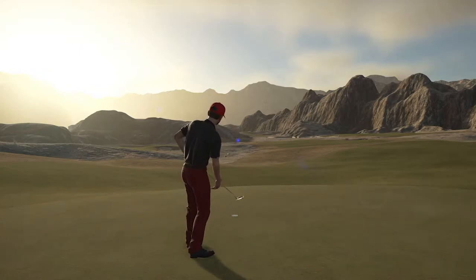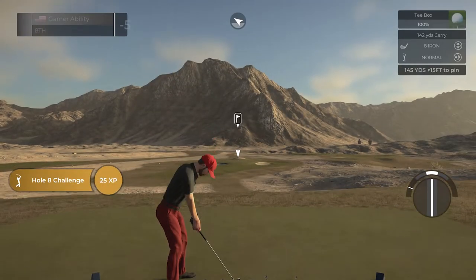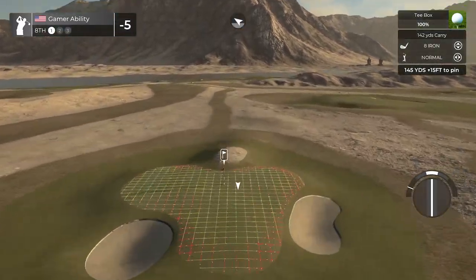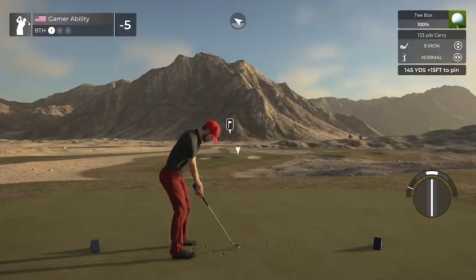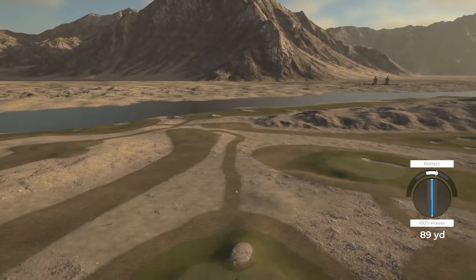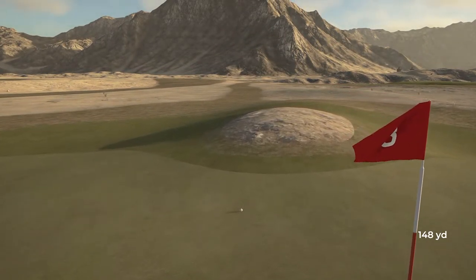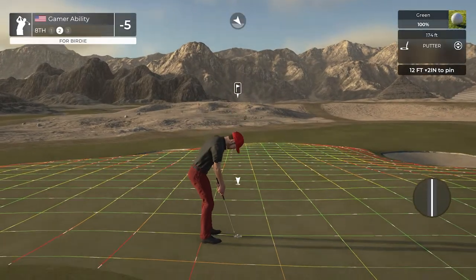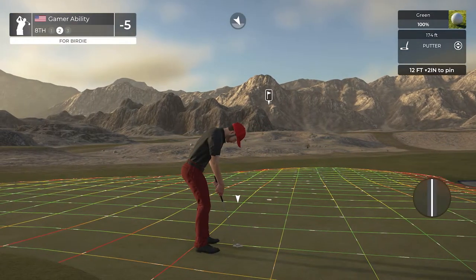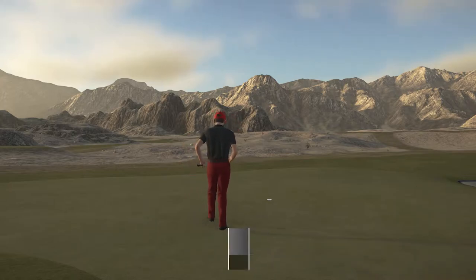Looking pretty good — lighting up this course, five under. Two holes remaining on the front, a par three and a par five. Plenty of scoring left. We can see the statues there in the background. 145-yard par three, downhill 15 feet — nine iron, let's roll it up. Picture-perfect swing — oh, it flew much further than I thought! It came back slightly down the slope. 12 feet downhill, two inches, a lot of left to right break — not an easy one.